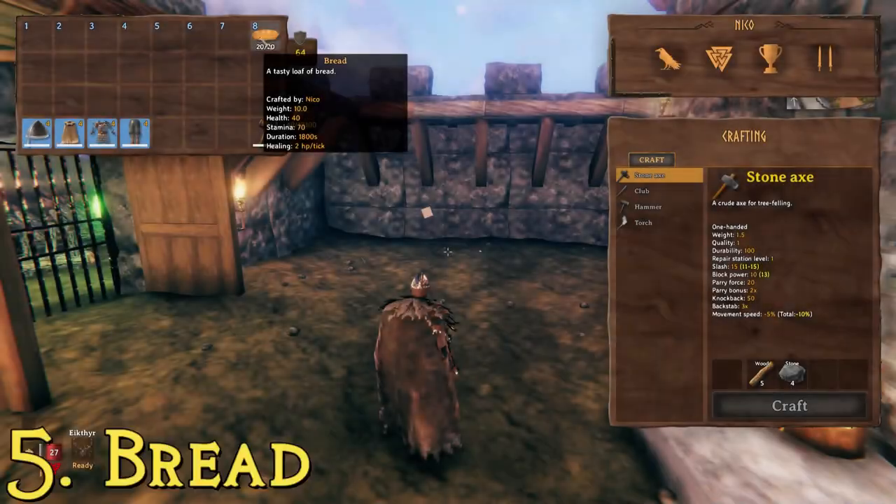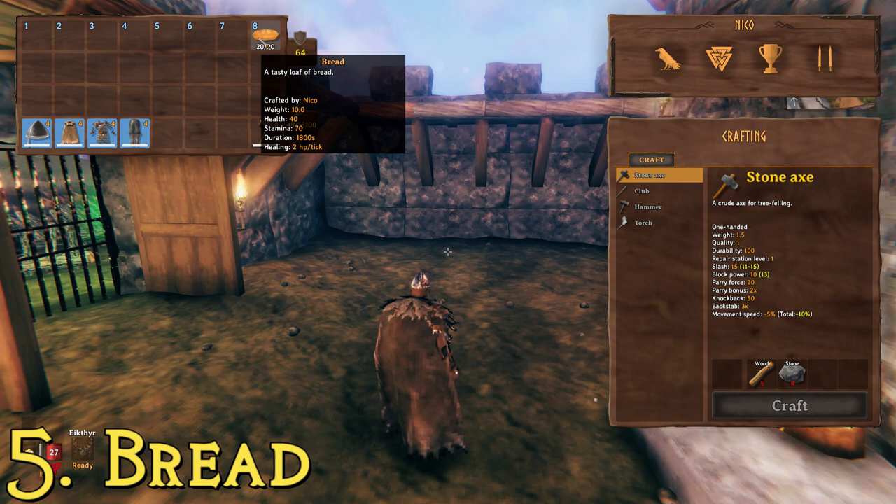At number five we have bread — 'a tasty loaf of bread.' For this one you're going to need a windmill. You unlock it relatively soon once you have a grinding wheel, which I think requires iron tools. So you need to defeat the second boss to get iron, then make stone cutting stuff, then a grinding wheel. Once you have that, you can make windmills and grind flour from barley, which you can scavenge in plains biomes or grow. Then you can bake bread. It's a lot of steps but bread is a pretty good food item.